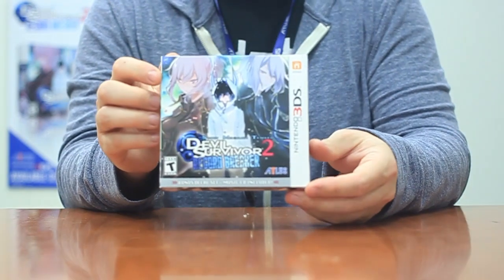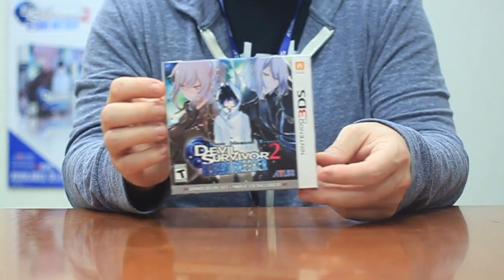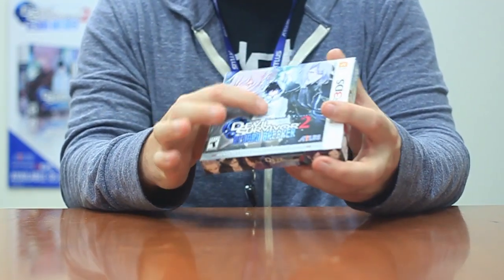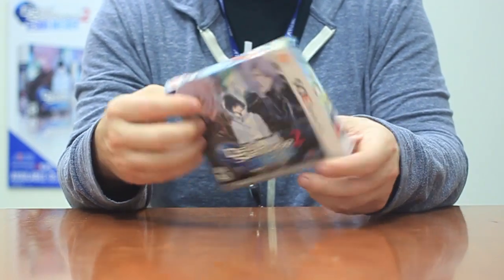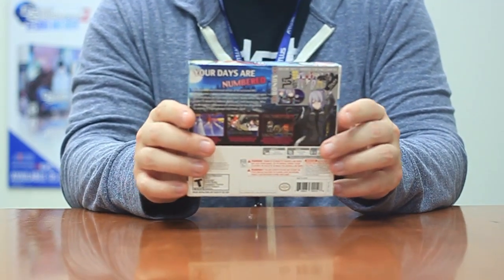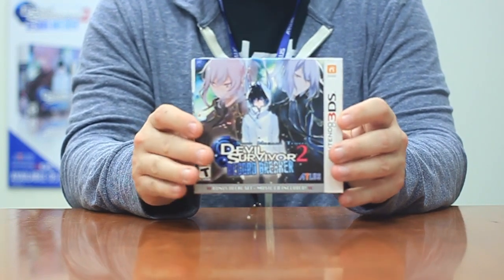So we still haven't figured out the best way to show this, but like our Persona Q box, we have this glorious UV coating on the main character and the logo here. It's also on some of the characters on the spine, and on the back too, which all look really cool. It's just a simple design touch, but it helps these things really pop from the packaging, and it looks awesome.